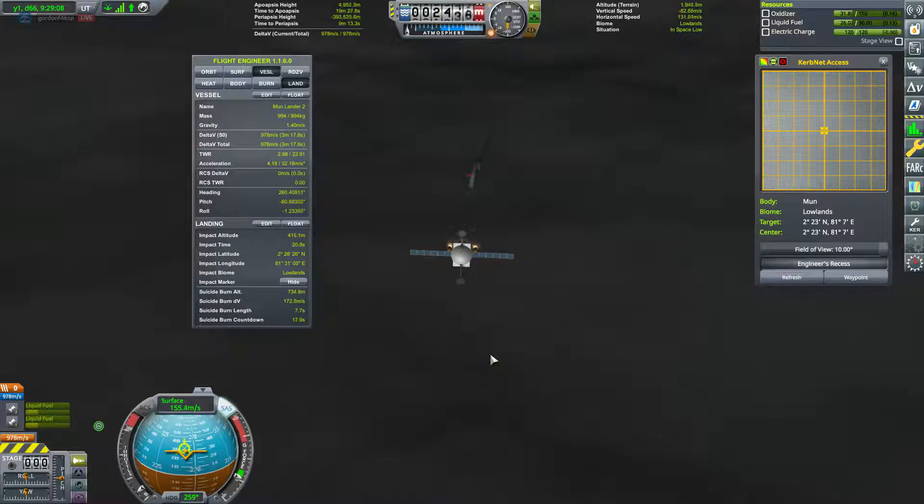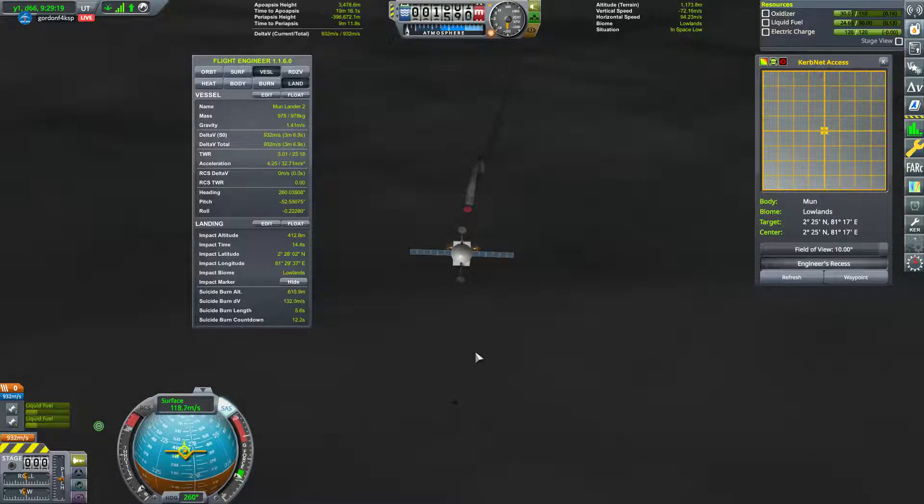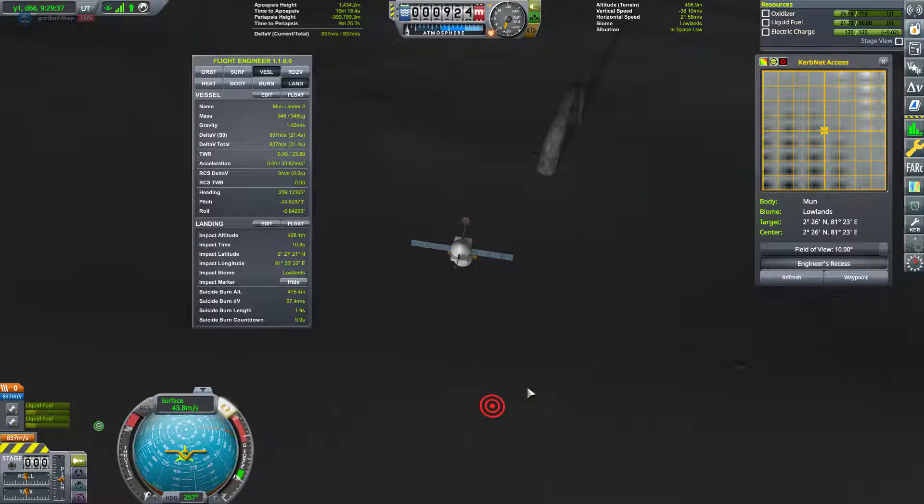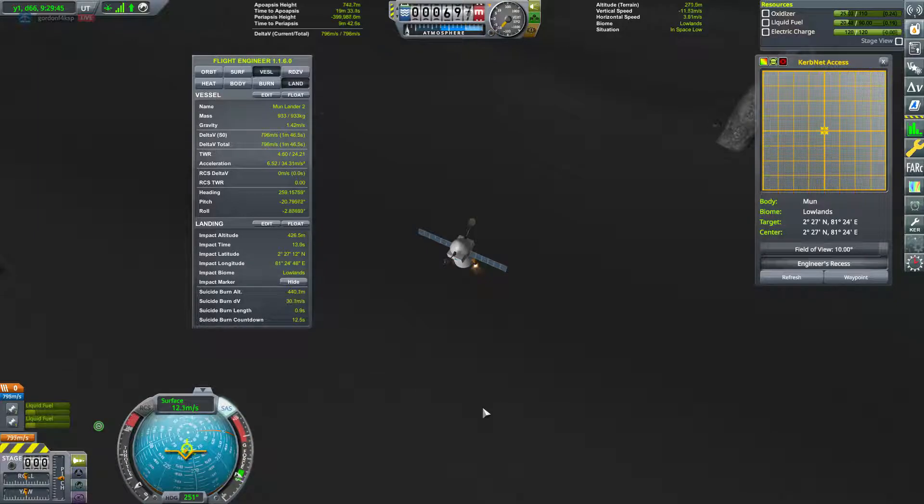We have that landing marker on the ground from Kerbal Engineer. It's barely visible but it is there — we're adjusting to land in front of the arch since we'll be thrusting hard to land safely. This craft doesn't really need landing gear — that fuel tank is nice and flat and the twitch engines are mounted on the sides, so we should be able to lay the craft flat on its bottom. That ridge looks like a pretty safe place to land — we'll take that. An effortless landing for this probe.